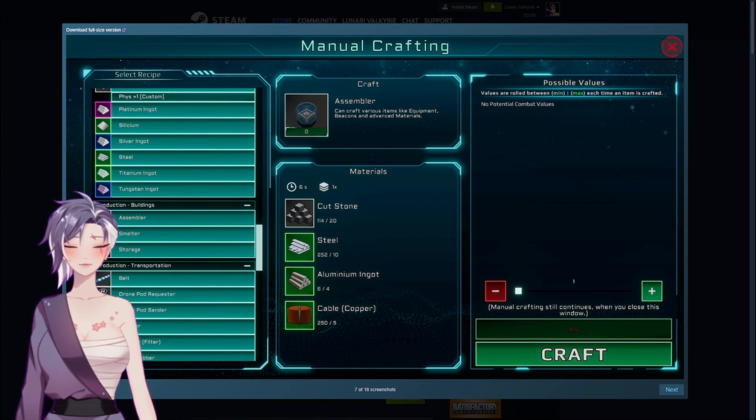Who doesn't like building bases? Most of us can spend hours just doing that — just like character creation, right? Project Astra Dominion — check it out, link is in the description, and make sure you add it to your wishlist.